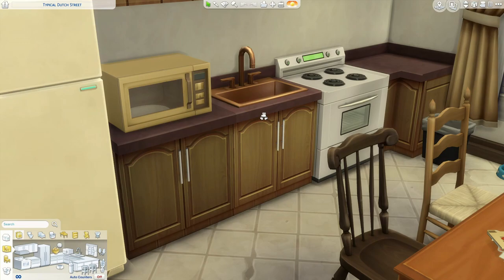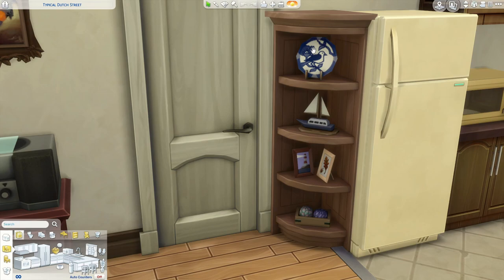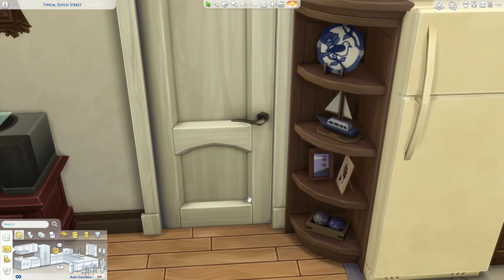He doesn't have a dishwasher. He has a very old fridge. Maybe he even smokes because it's quite yellow. And this looks like Delft's Blauw, which is a blue kind of plates and stuff that we have over here. This kind of looked like it, so it feels really Dutch. And also like the boat and the watchtower and everything — that's why I put that there.